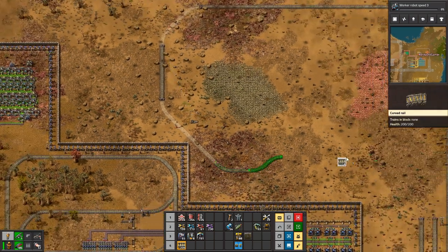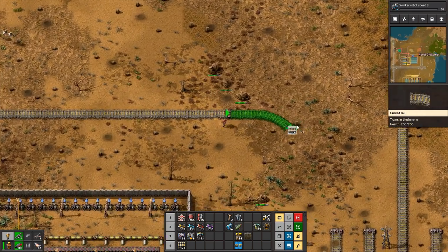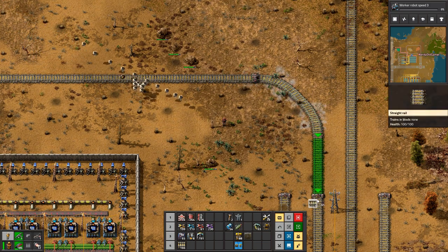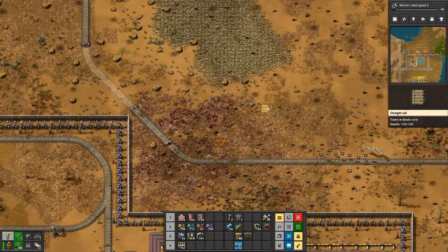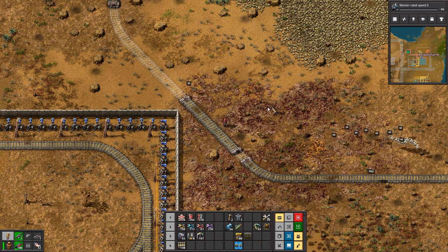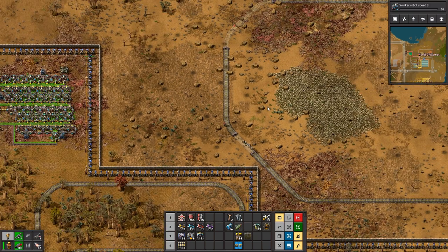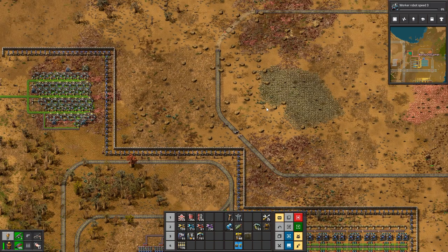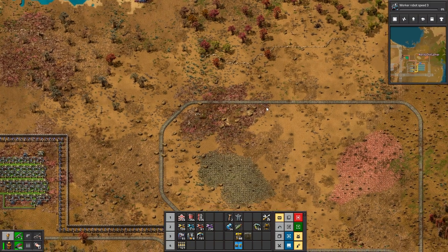I need to put a train in — must remember to actually put in a train, it helps. One thing I just noticed: if you tell your personal train to go somewhere and it's low on fuel, it will go to wherever it's going, and then it will bugger off to the refueling stop and just sit there. So it won't come back for you. That could be a disaster.